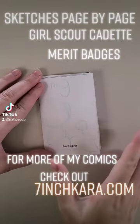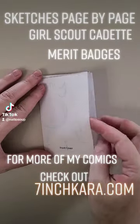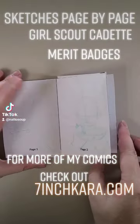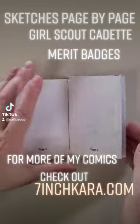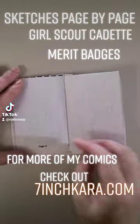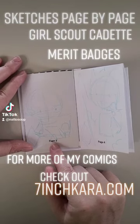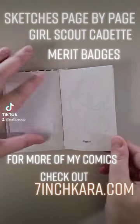Here is them very roughly sketched out pouring over the handbook. Here is them doing archery. Here is the animal helper's badge — it's going to be Kara taking care of a baby rat, gotta represent. We have the think like a programmer journey award since my spouse is a developer.